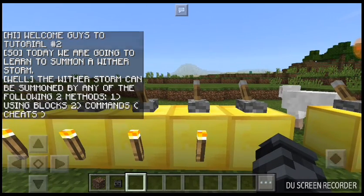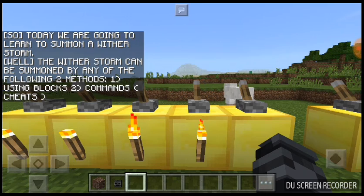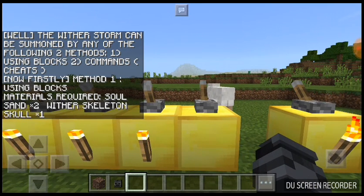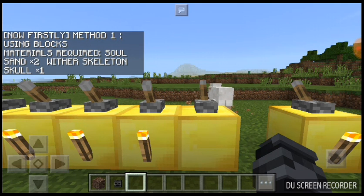The wither storm can be summoned by any of the following two methods: one, using blocks; two, commands/cheats. Method one — using blocks. Materials required: soul sand times two, wither skeleton skull times one.